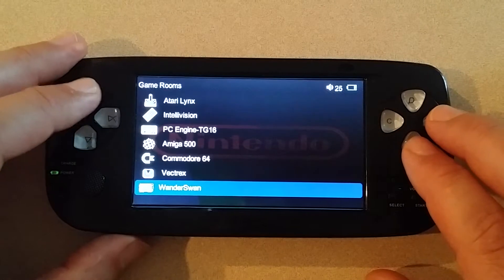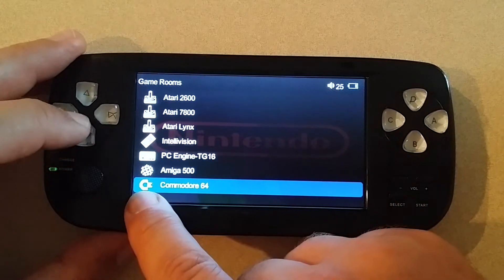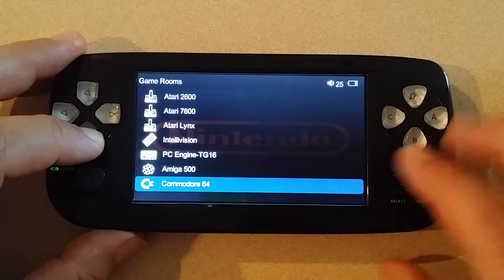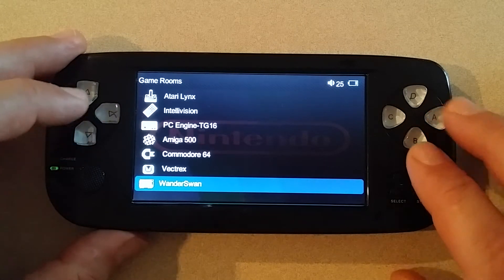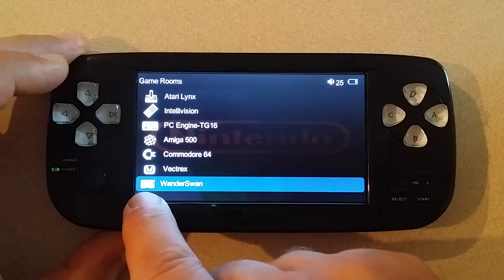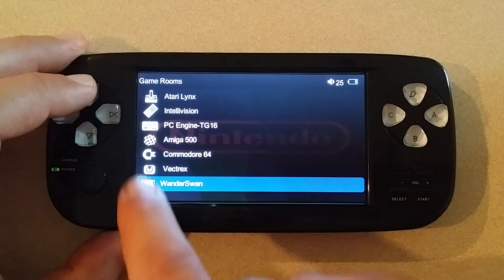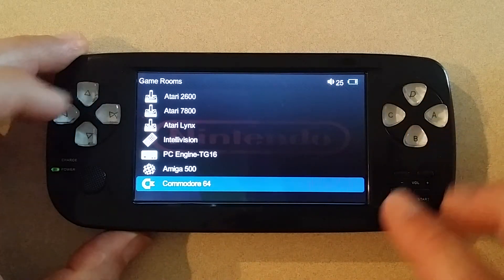Let's get right into the new emulators I've added this week. I believe I stopped with the Amiga 500 last time, which I did fix. I got these icons right off Jack's menu from Dean Unity, so thank you for those — just repurposed them. This week we have a Commodore 64, Vectrex, and WonderSwan. The WonderSwan icon was on the download as a color icon and roughly the same size, so I plugged it in. It would probably need to be converted to black and white to keep the same theme.